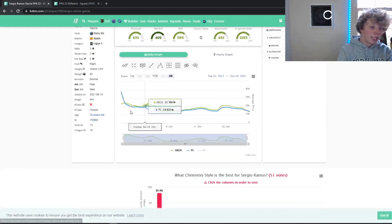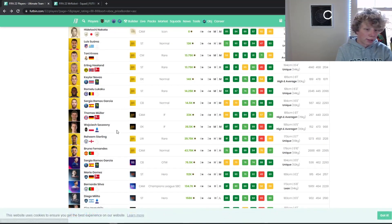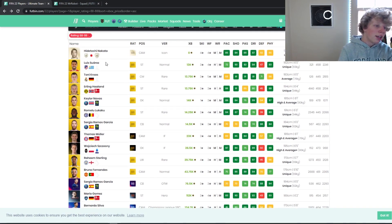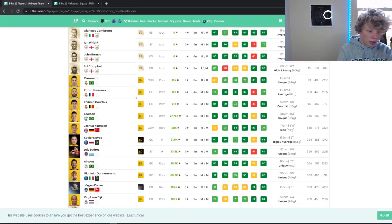Cards I'd recommend investing in: Suarez, Cruz, Haaland, Navas, Lukaku, Ramos — all good buys. But if you're investing heavily, prioritize Cruz, Navas, and Suarez. Looking at the cheapest 88-rated gold, these guys are at 13–14k; the next cheapest 88 is 30k, then 43k. That tells you these players are clearly undervalued, especially with no SPCs out yet.